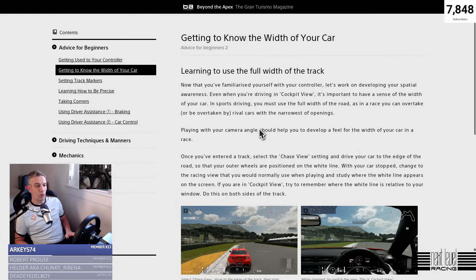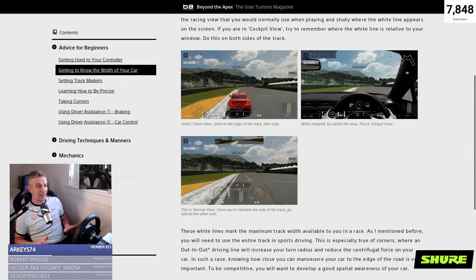It actually explains how to work out the width of your car so you know where you are on track at all times. That could save you from hitting other drivers, getting up onto the kerbs, or onto the grass unexpectedly. It explains to use chase view to go to the edge of the track, then switch into cockpit view to see what the view looks like at the track edge — and the same for bumper cam or axle cam. That could be a key difference to the way you drive.